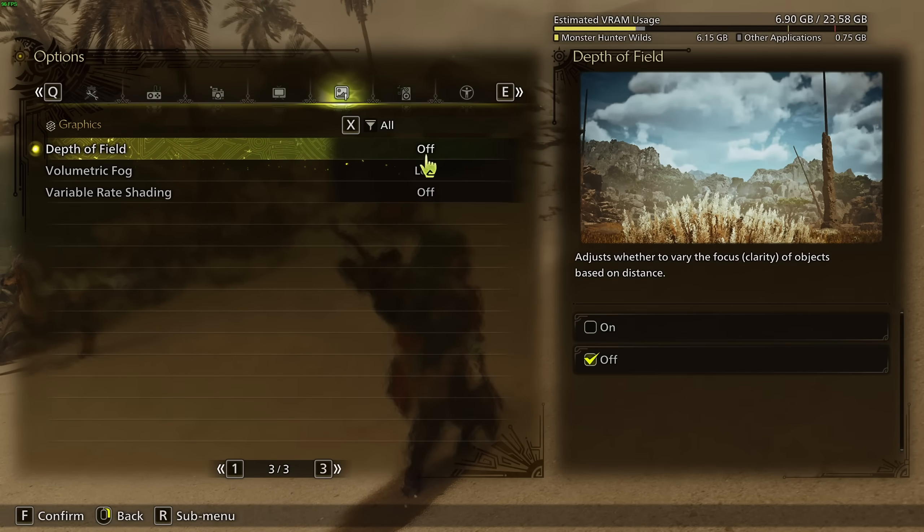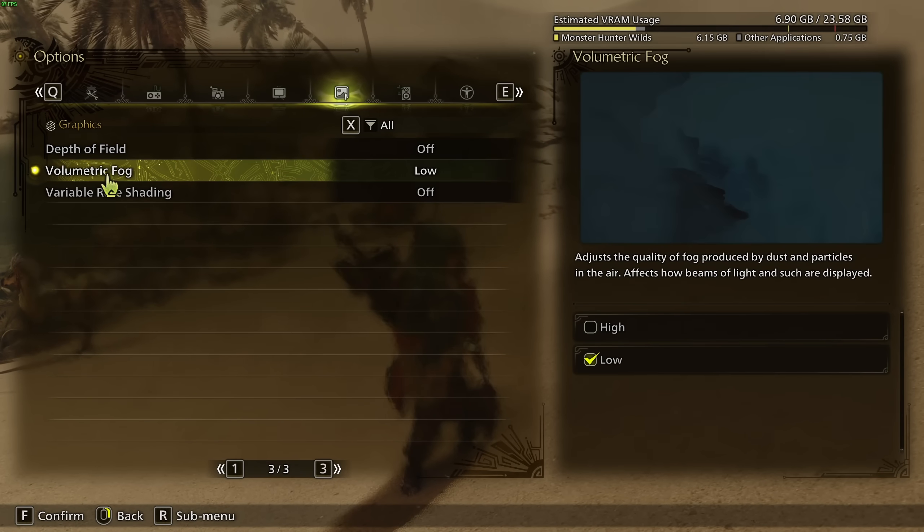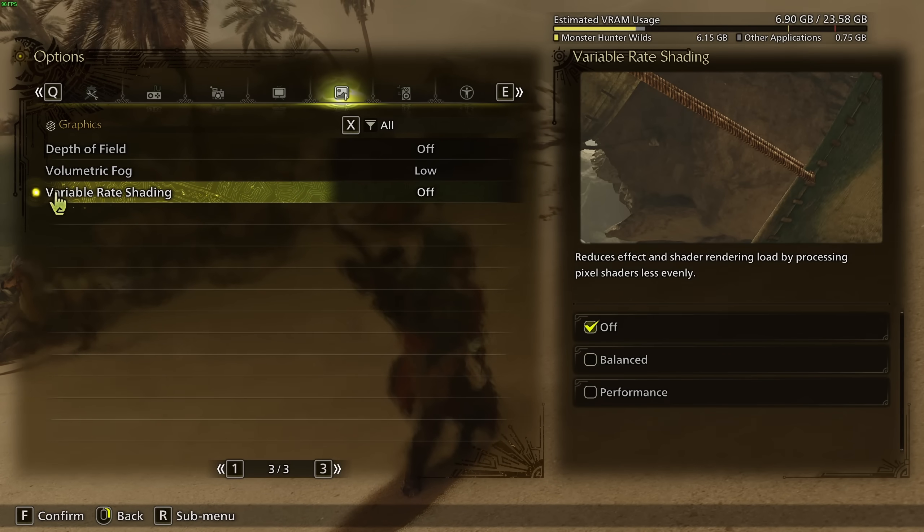The last page covers Depth of Field — go with Off for better visual clarity. Volumetric Fog is huge: there's a 6–7% difference between settings, so my recommendation is Low. Variable Rate Shading, I recommend Off — you don't want your shading changing on the fly.